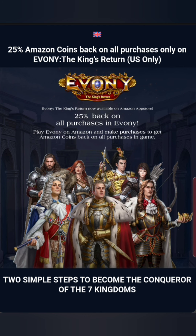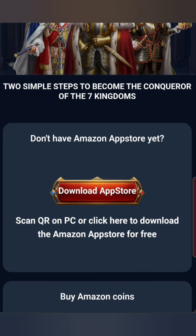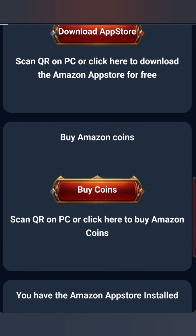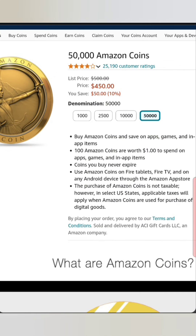If you haven't used Amazon Coins, please join my Discord channel and I can help you personally. All you have to do is download the app store from the link below, then buy the coins. I recommend buying 50,000 coins where you get even more savings — 50,000 gets you $450. So if you spend $100, that's about 10,000 coins, and you'll get 2,500 coins back to your account right away.